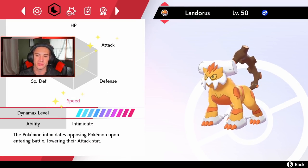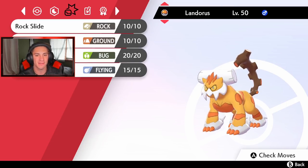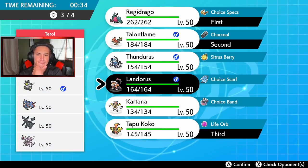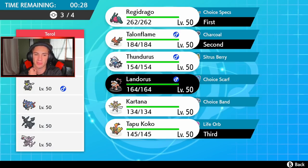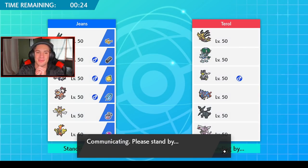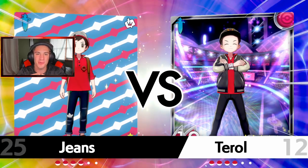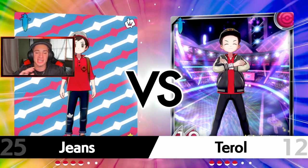Considering we already have Electric with Tapu Koko, and Landorus has that Choice Scarf — Rock Slide, Earthquake, U-Turn, and Fly — we can actually dodge some things with it. The plan is with Talonflame and Regidrago to just Tailwind and Dragon Energy out, and get that massive boost from Dragon Maul and the Choice Specs.